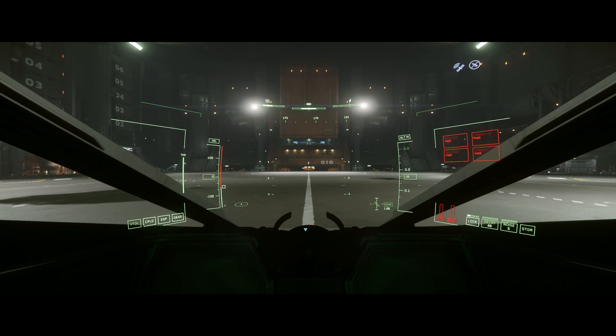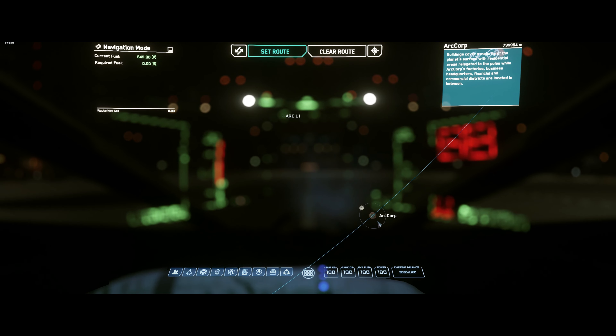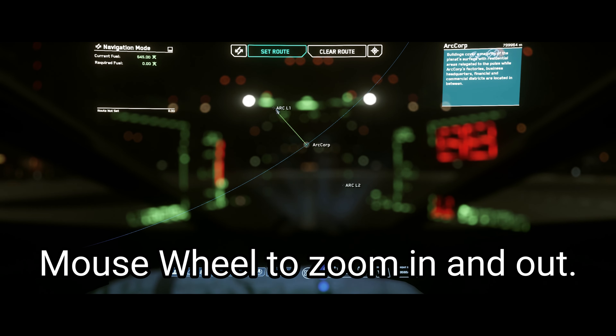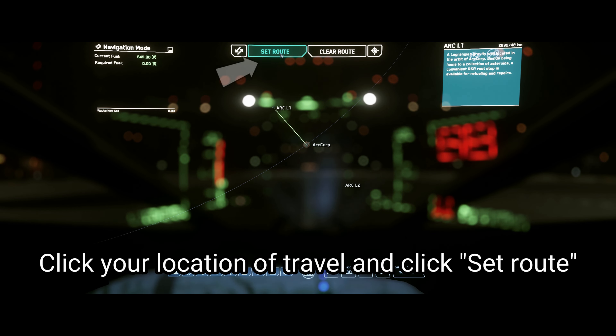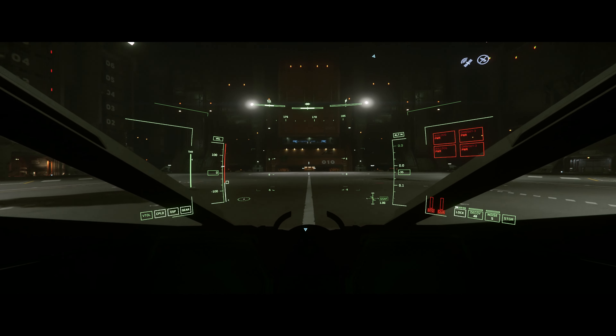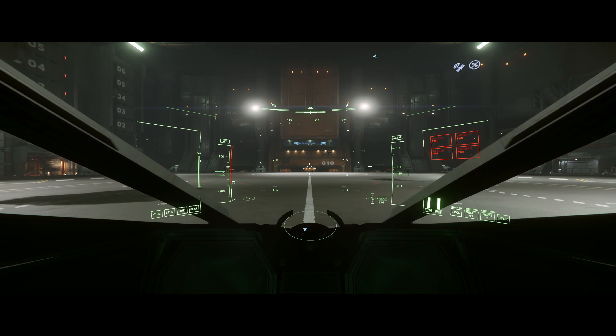Before we go anywhere, we're going to set a destination as we are heading somewhere. To do this, we need to open up the Mobi-Glass with F2, which will be the map function. You can use the mouse wheel to scroll in and out of the map, and you can click around or double-click to go into places. Once we've picked a location — in this case we're going to Arc L1 — we need to click the Set Route button to make sure that we are locked on to that destination.